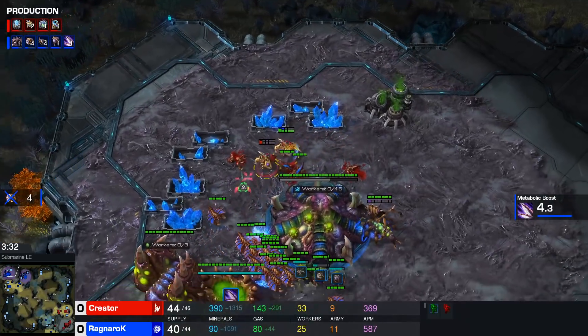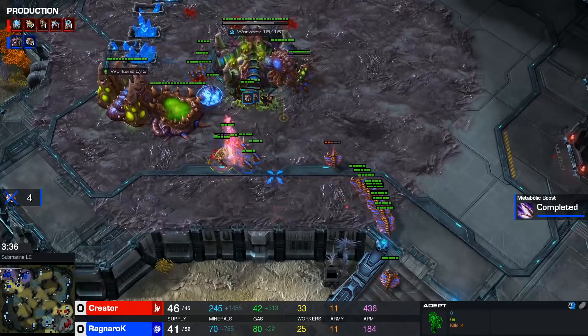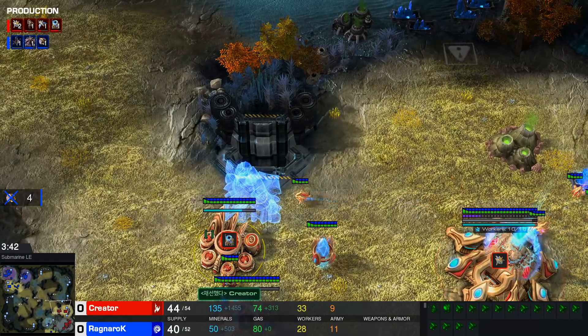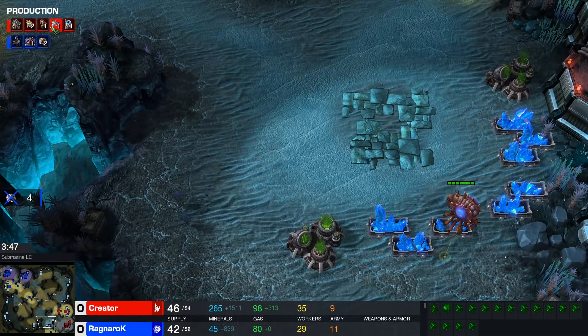Three workers go down, drone pool being used, and the fifth worker will fall as well I think. It's close, but no cigar — four workers. Very big drone kill, definitely worth it here for Creator who kills four workers, and four is a big drone kill. That's usually quite good.